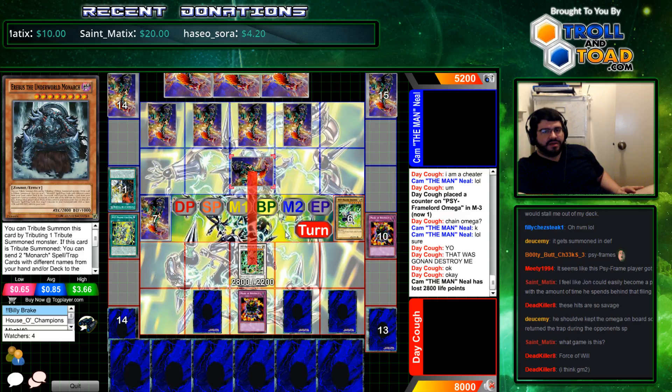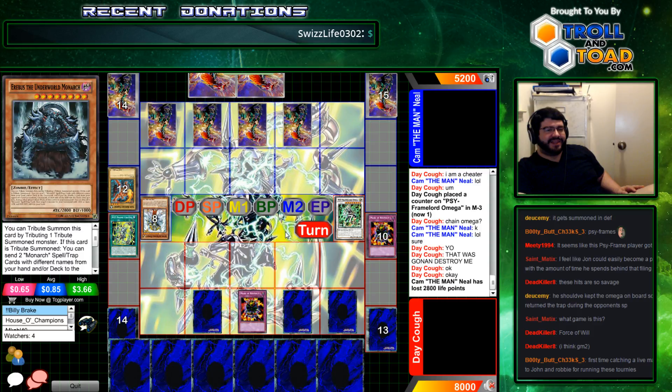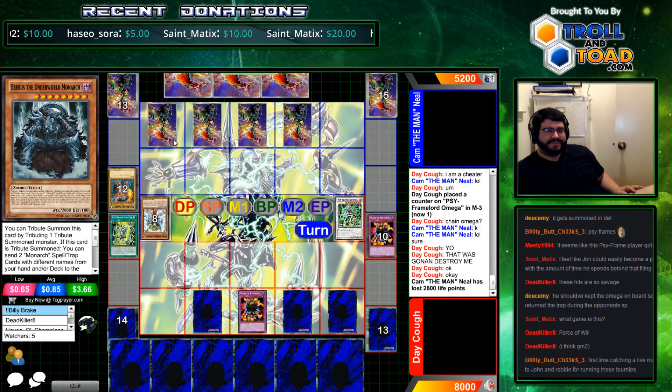Cam would need defense with his Majesties and then feel safe attacking, but he can't even tribute it out. All of these Monarchs in hand. Both duels down to 13 cards in deck.